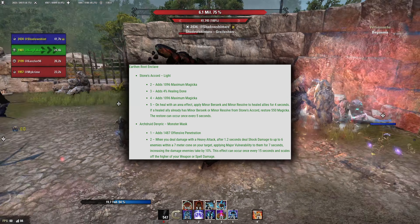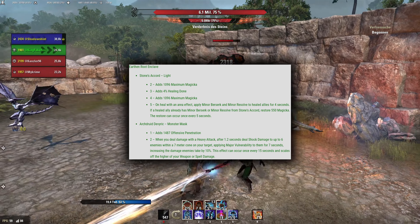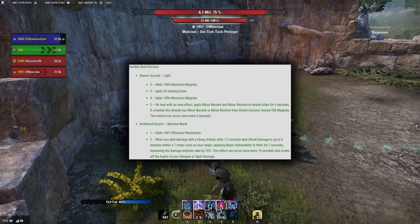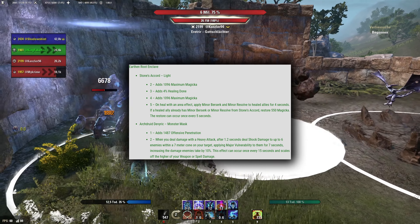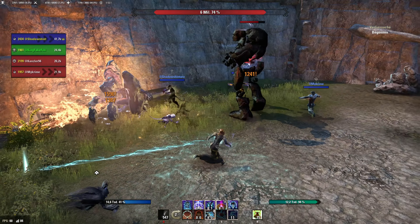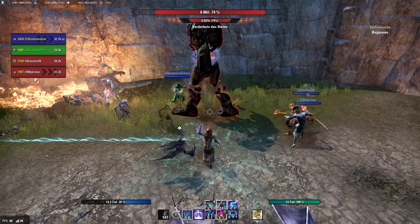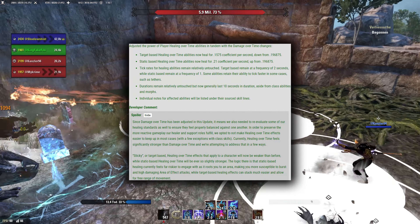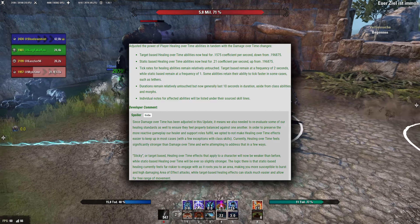As a dungeon DLC, Lost Depths brings 2 new 4-player dungeons with 4 sets each. Earthen Road Enclave has a set meant for healers, unfortunately it is really bad. Stones Accord buffs Minor Berserk and Resolve to healed allies — that's literally Combat Prayer as a 5-piece bonus. So why would you ever choose that over just using Combat Prayer?